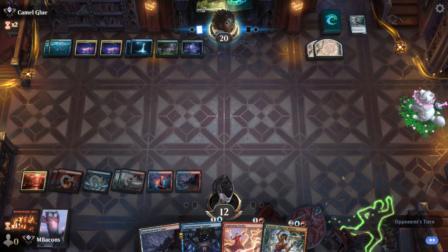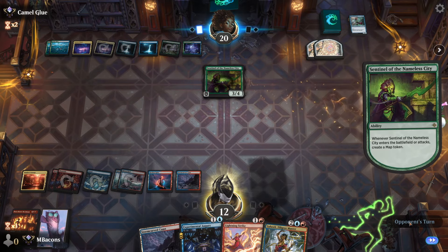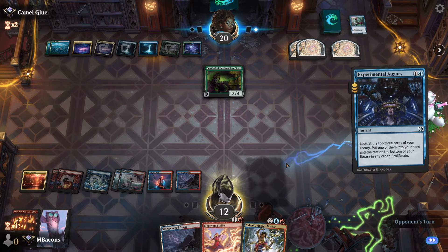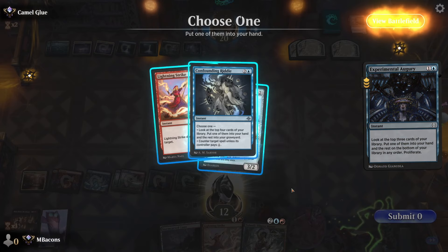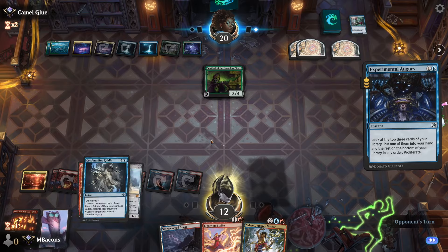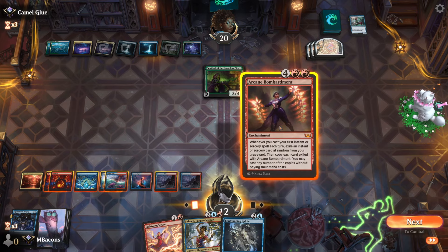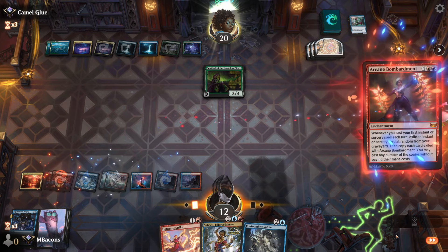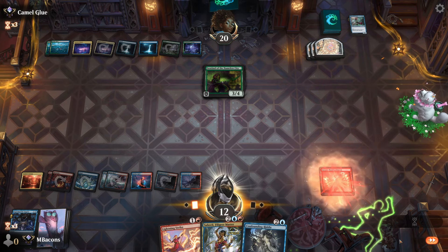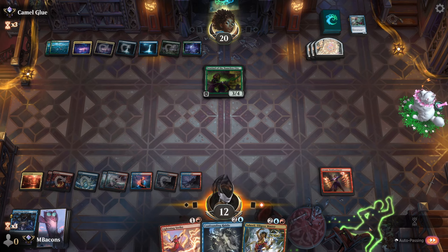Pass it on over. Sentinels could potentially be just out of range of Lightning Strike. Let's Augury and keep looking for something — we get Surge Engine and another Riddle, plus a Lightning Strike. Let's take the Riddle since we can dig pretty deeply with that. There's Bombardment — it's about time! Let's do Bombardment. Hopefully they're not sitting on a counter — that'd be pretty anticlimactic. Bombardment lands, but they are in green; we could eat a Boseju here.